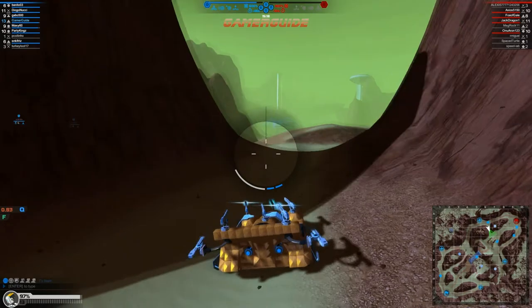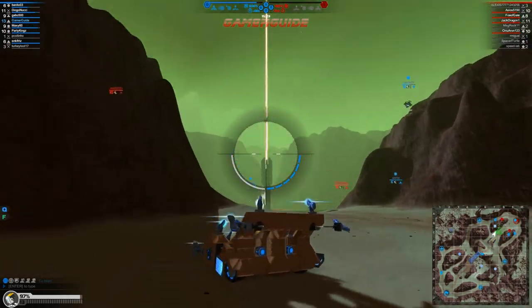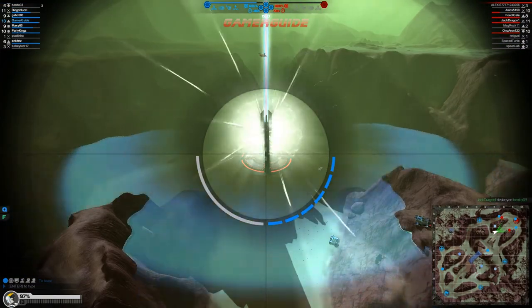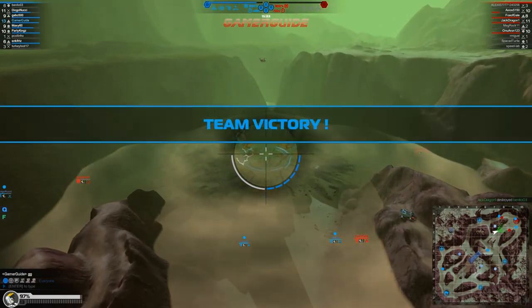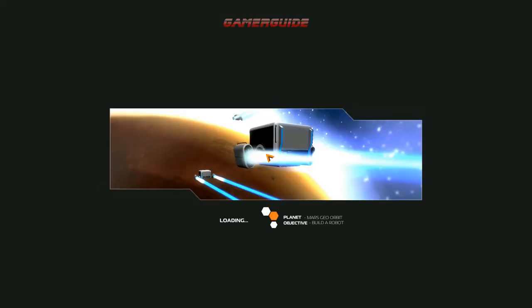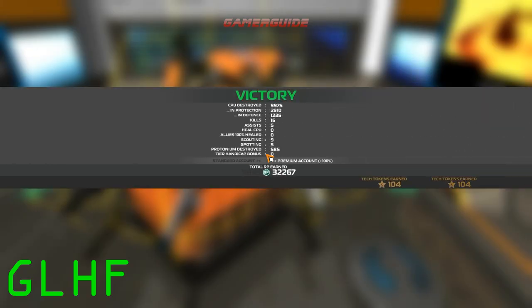Well, that's going to do it for this episode — thank you so much for joining me here at Gamer Guide. Come back next time — we'll be starting Tier 6. I'll also be showing you the build videos for the armadillo, the lower CPU of the two rail bots I created, and the Xi5 Enforcer, which is the prequel to the Xi7 and Xi9 that you guys have already seen in my channel. Thanks so much, please leave a like if you would, and I'll see you guys in the next video.